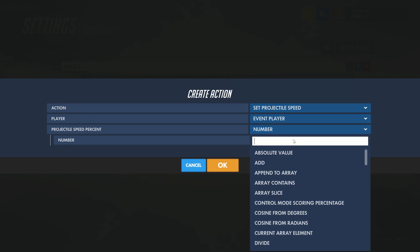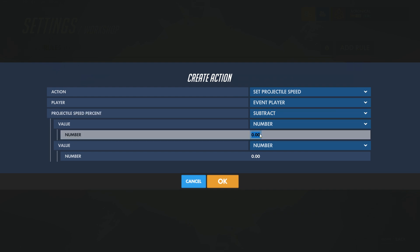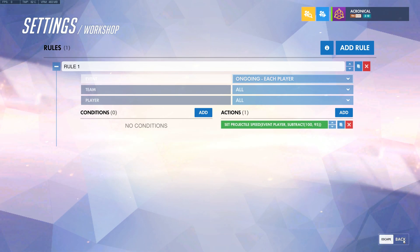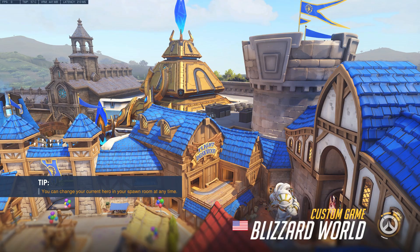Then you want to change Projectile Speed Percentage to Subtract — you can do that just by searching again. Under the top value, make sure it's 100, and then the bottom value, change it to whatever you want to subtract it by. I did 95, so it's going to be super slow. The higher you go on the second number, the slower it will be.